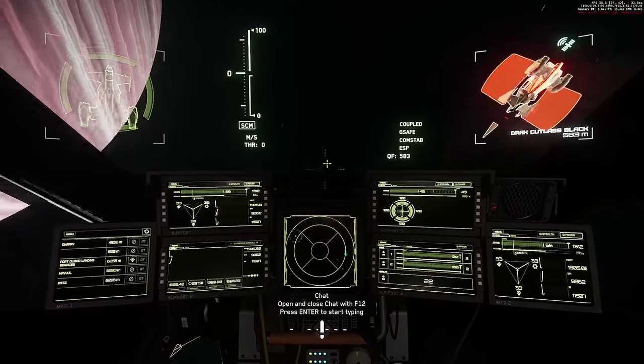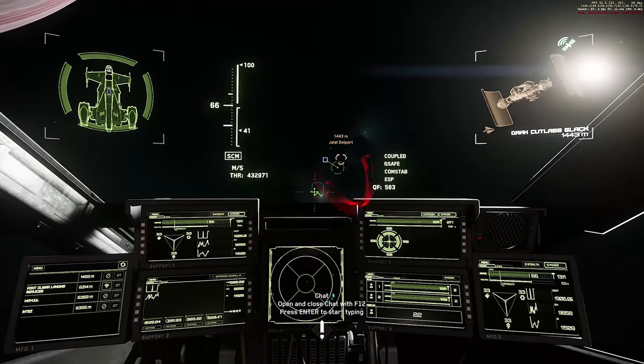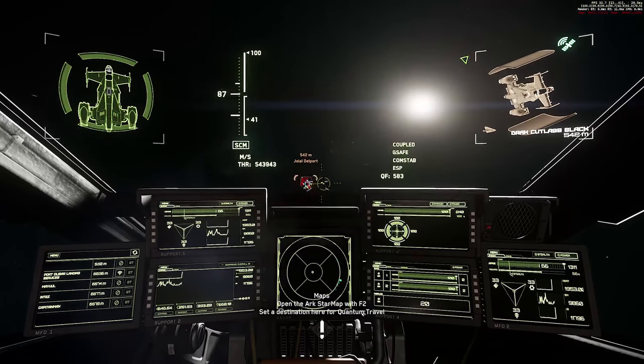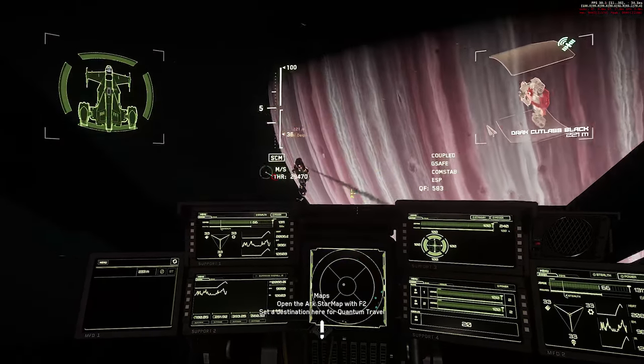They've reduced shield health and updated shields to operate as independent faces for regen. They've increased setback, lowered regen and regen acceleration. They've adjusted countermeasure signals so they decay, reducing the need to spam countermeasures to divert missiles.